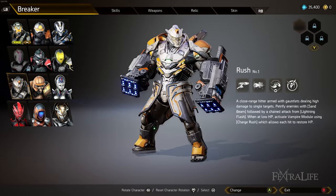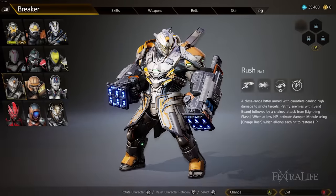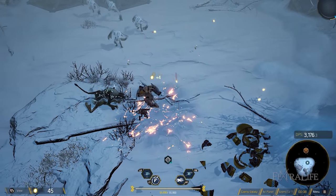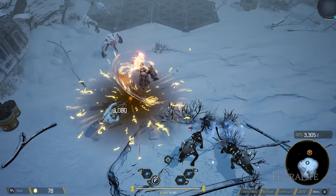Next up for the heavy archetypes is Rush. He has lightning flash, sand beam, charge rush, and guard counterattack — his guard counterattack works exactly like Guillotine's, so he doesn't heal while blocking the way Mountain does. Lightning flash lets you rush forward to enemies and deals incredible damage. It's a great gap closer, and since heavies don't have a dash or dodge, having that mobility is really good.